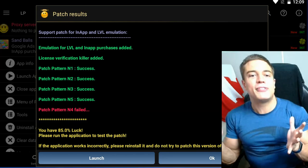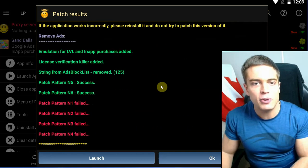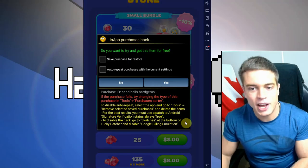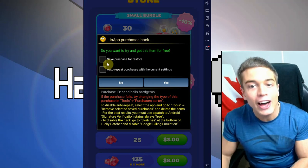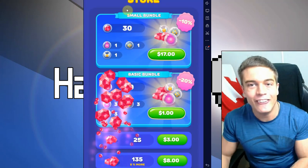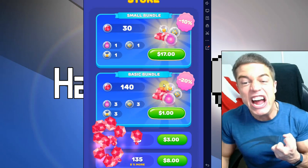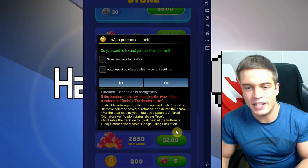The patch is finished. We got free purchases — removed ads, free purchases work. Let's launch and go to the shop to buy some gems. Do you want to try to get this purchase for free? Yes — and it works, again and again and again. Do you feel the power? Yes — unlimited free purchases!